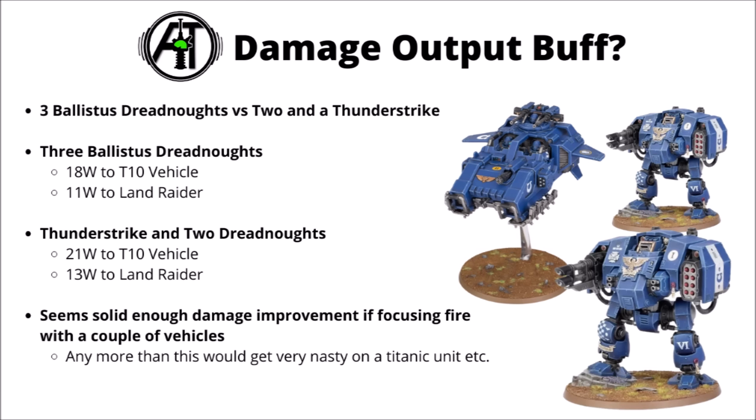Switching back to the Thunderstrike, it's interesting to run some numbers on what sort of damage output buff it gives. Comparing 3 Ballistus Dreadnoughts versus 2 Ballistus Dreadnoughts under Thunderstrike, both versus a Toughness 10 vehicle and a Land Raider: 3 Ballistus Dreadnoughts do around 18 wounds to a Toughness 10 vehicle and around 11 wounds to a Land Raider, whereas a Thunderstrike and 2 Dreadnoughts do 21 wounds to the Toughness 10 vehicle and about 13 wounds to the Land Raider. It'd be even more meaningful if buffing things wounding on a 5-plus — like Hellblasters or Eradicators — having them go from wounding on a 5 to a 4 is a massive deal.